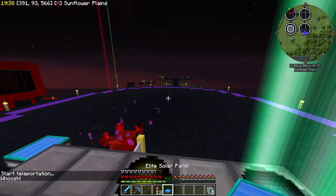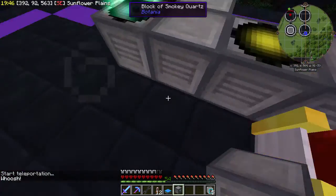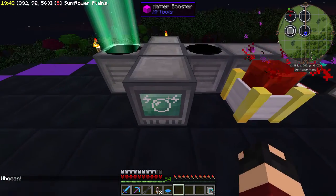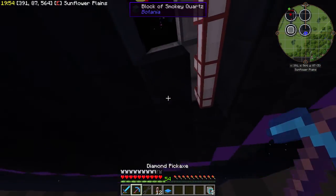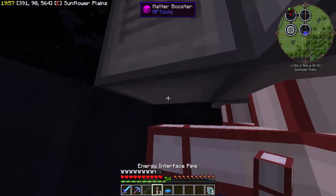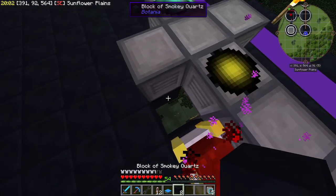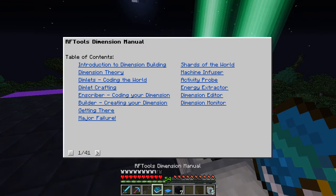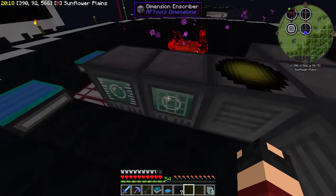We're back. Everything is fine, everything is good. Now I want to see what this Matter Booster does - let's just place it here. I don't know what it does and I don't know if it needs power. You do not need power. I do not know what you do. Let's check the manual and see if we can find what a Matter Booster does. Major failure getting in there - Builder, Inscriber, Dimlets, Machine Infuser. I'm not going to dwell on that.